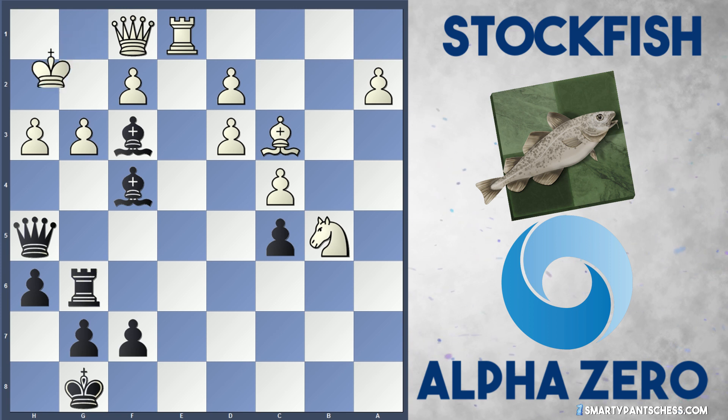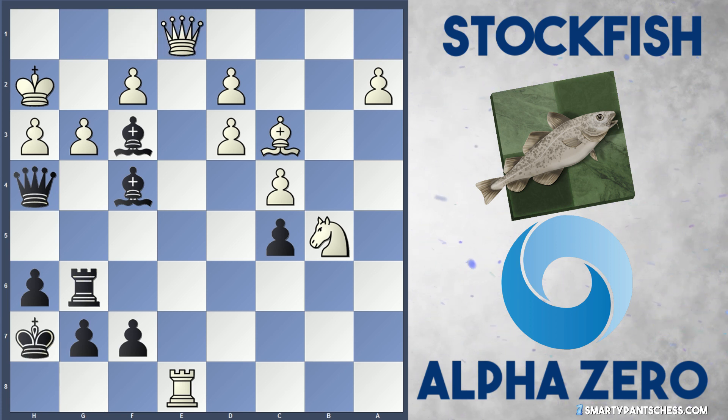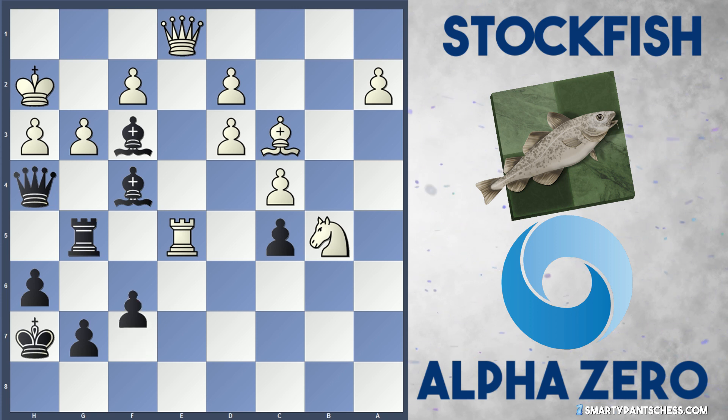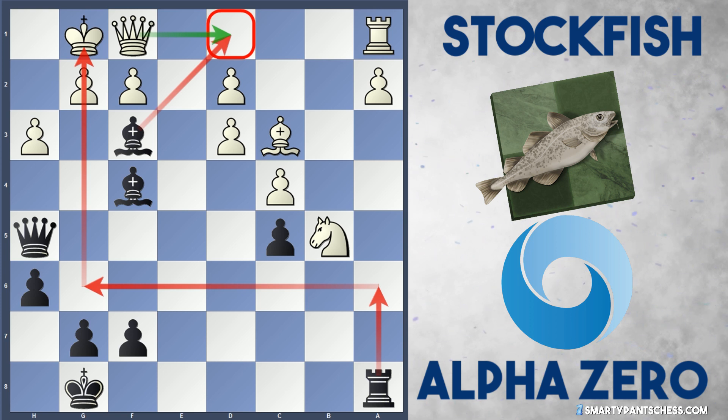After g3 as the best defense, Rg6 pins the pawn. If Kh2, Black plays the incredible Qh4, ganging up on the g3 pawn. After Re8 check, Kh7, and Qe1 to save the g3 pawn, Black amazingly plays Rg5. After Re5 and f5, the plan is simple: just Qxh3, sacrificing the queen, and then Rh5 checkmate — there's nothing White can do. It's an incredible position with four pieces in the attack at the same time.